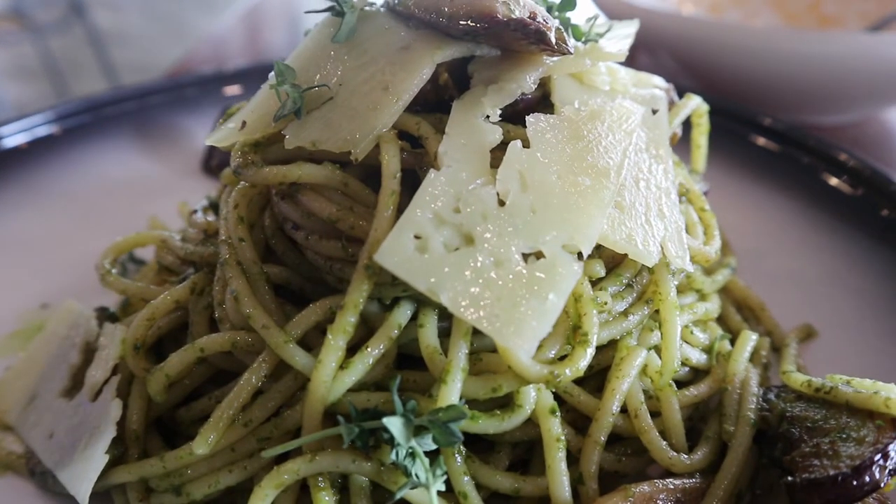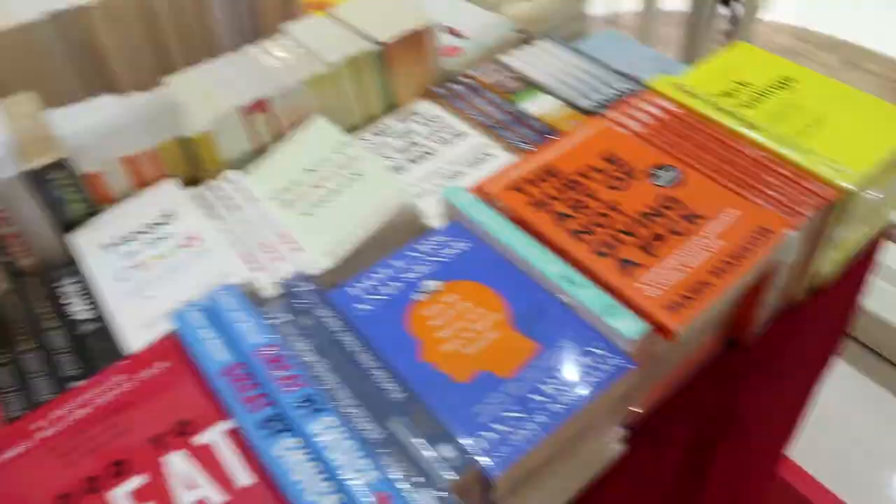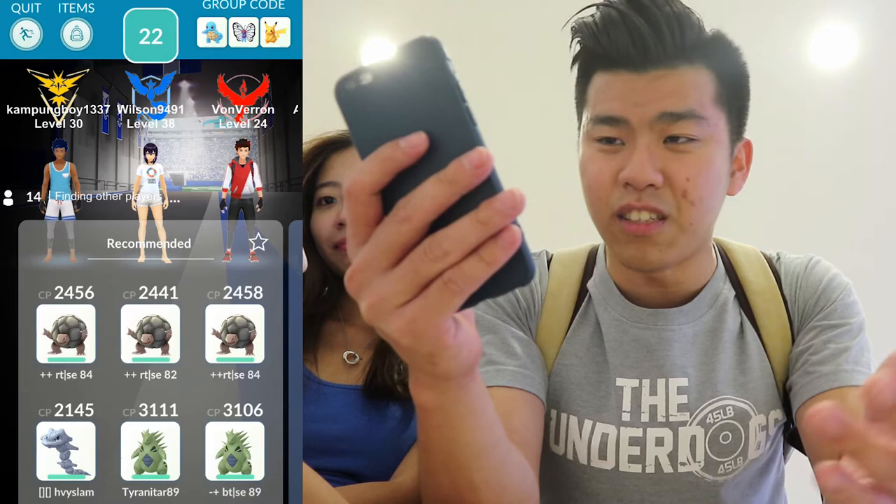Hold up guys — let's rewind this clip because there's something I have to show you. Just now, when I went out to try to find an EX-raid gym, I actually encountered two tier 5 raid bosses. Here's what happened. A series of unfortunate events occurred one right after the other, which caused me to not be able to catch any of the Latias. So right now we are in one of the tier 5 raids.